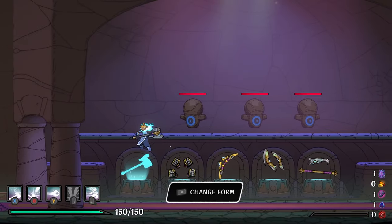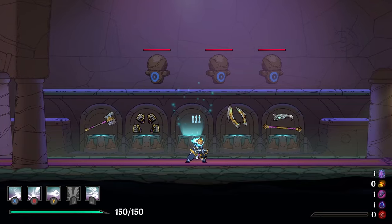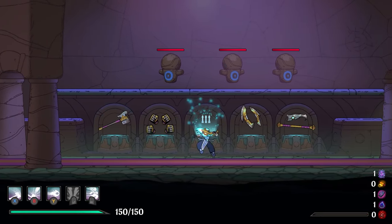All of these get an Awakened form that gets basically a passive. And if you're not sure what the passive is, you can come in here and check it. And whenever you go to grab it, it'll actually show you.